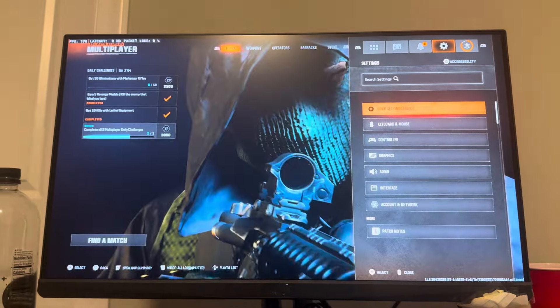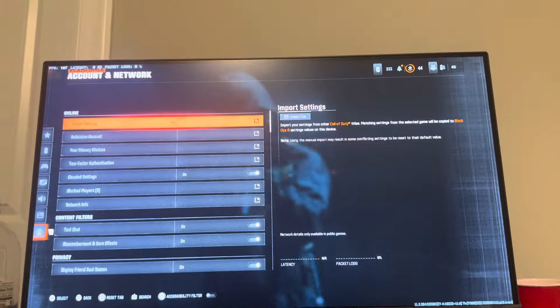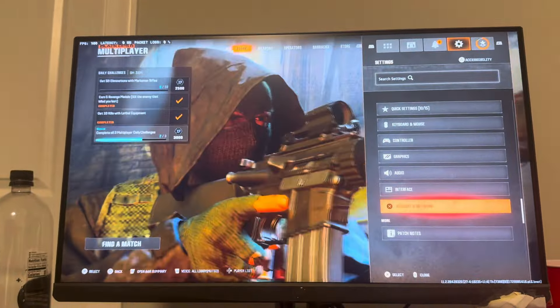On console you guys need to go to settings, then network, and enable crossplay at the top right. The setting isn't on PC, but you can see on console where you need to enable it so you guys can add your crossplay friends.